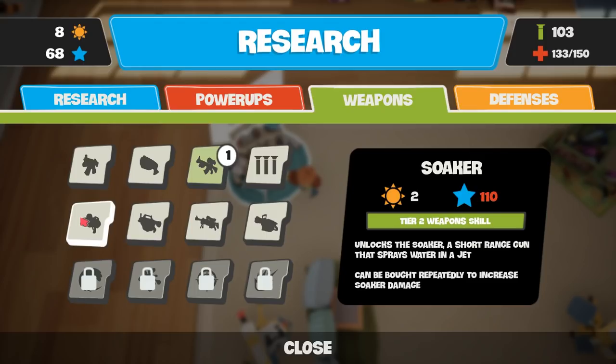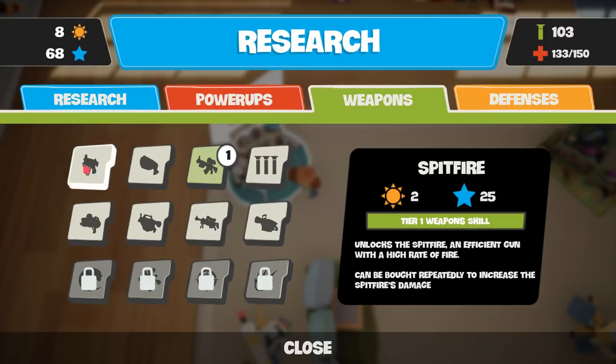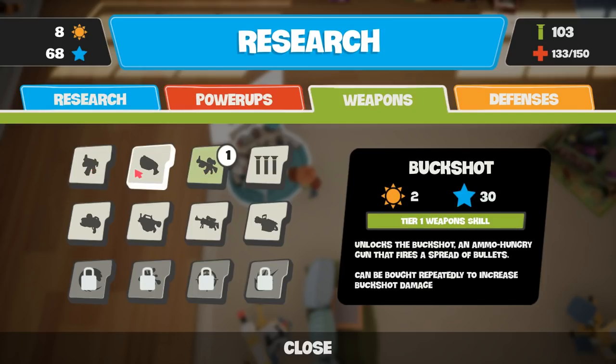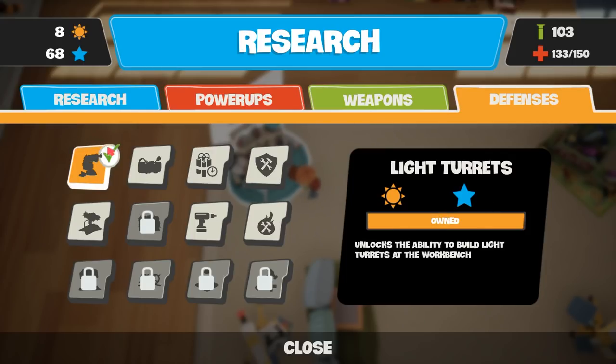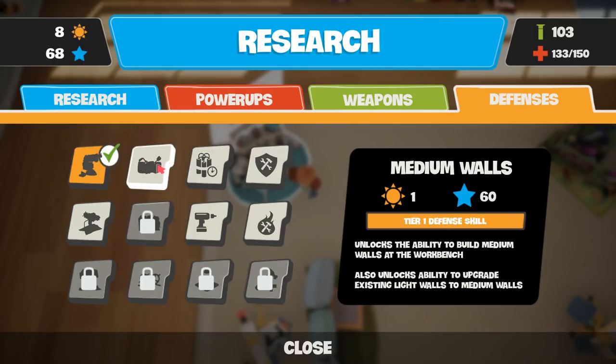Ooh - there's a weapon a bit beyond my price range. Spitfire - an efficient gun with a high rate of fire, can be bought repeatedly to increase the Spitfire's damage. Interesting. Buckshot - a spread of bullets. Might be useful, but let's have a look at defences. I think this might be more interesting, because I'm fed up of just having the very basic wall. Let's get a bigger wall, maybe.